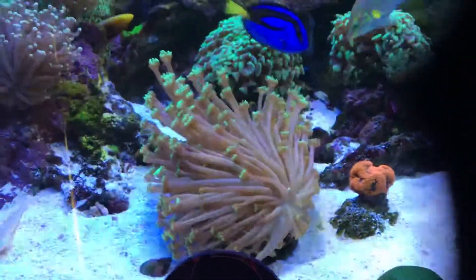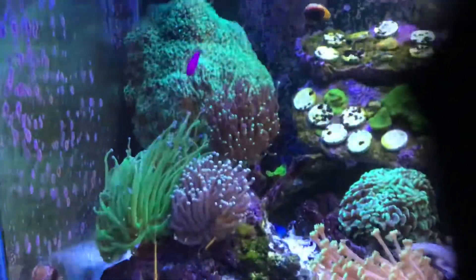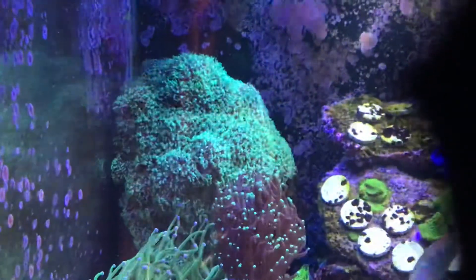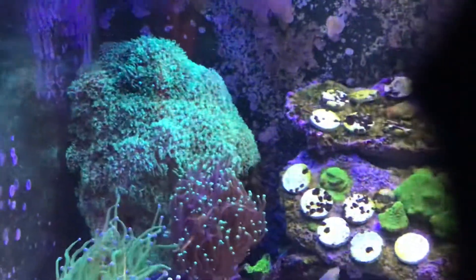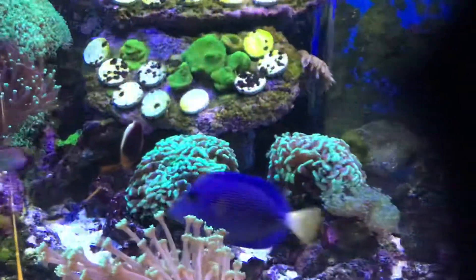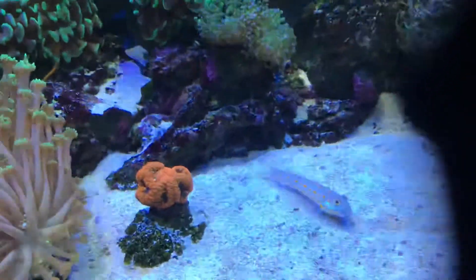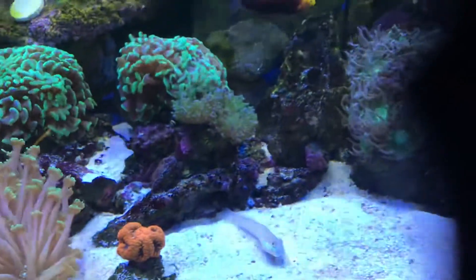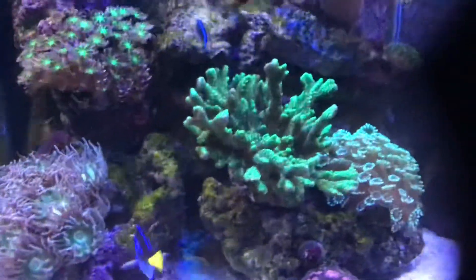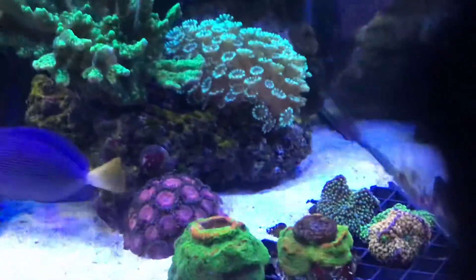This is what the corals are looking like — looking quite nice. There's the torches all swaying around, GSP on its own separate rock, just some frags that I grow. Some of the hammers, the frogspawn, the blasto, the duncan. Everything's looking nice, so I'm just going to dose it down a little bit.